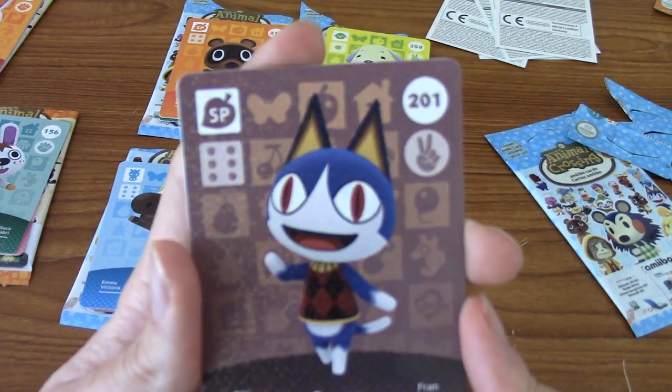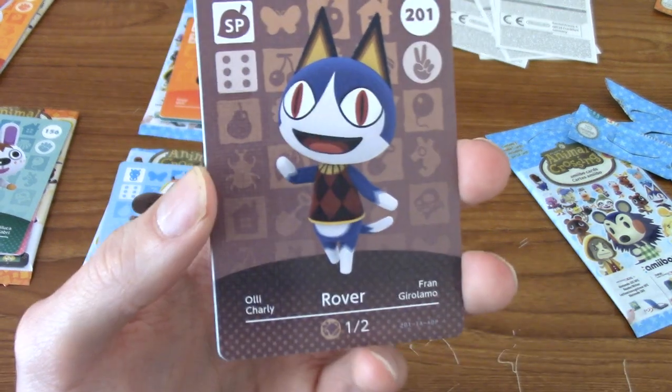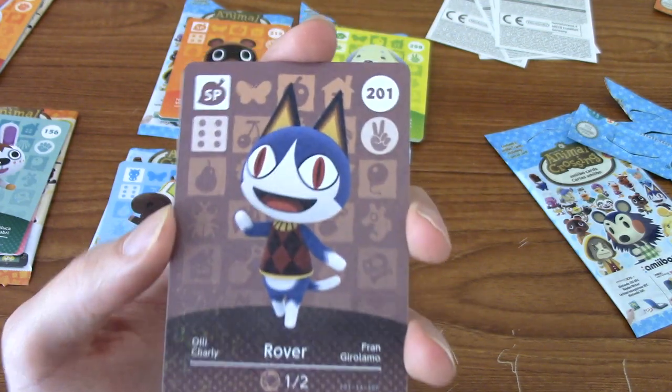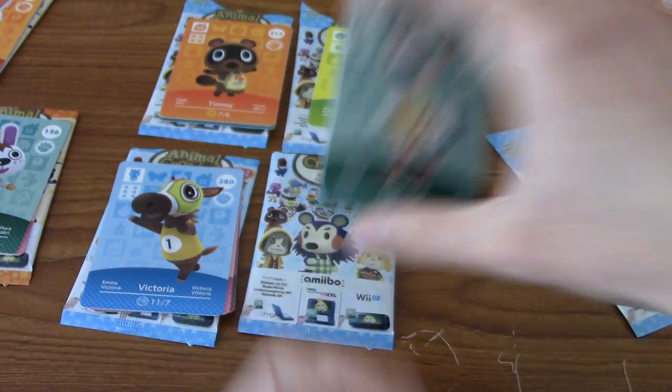One of my friends shall be receiving two mystery amiibo cards in the mail, unless they've watched this, in which case they know what card they're getting. Okay, cool. Well, let's end on a high — shall we? If I can pull Mabel, Digby, or Isabelle, that would be a phenomenal way to end this video, but I'm assuming not.